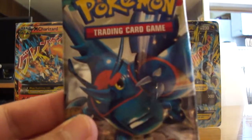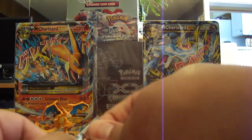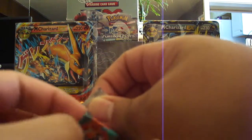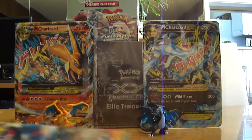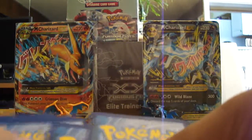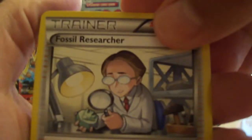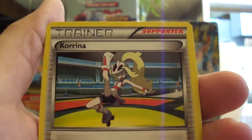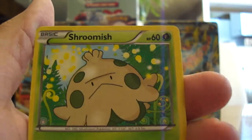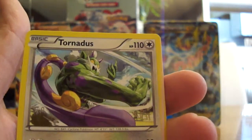Last pack of the set with Mega Heracross on the cover. I hope it's at least a holo, otherwise this will be a below-average pull. This pack starts off with Fossil Researcher, then Hitmontop, Kecleon, Shelmet, Mienfoo, Makuhita, Shroomish, Scraggy, Cubchoo Reverse, and a Tornadus regular non-holo.